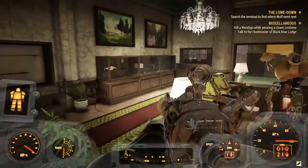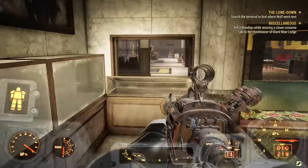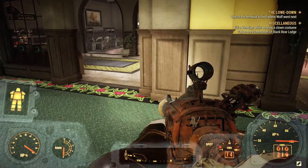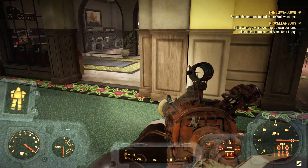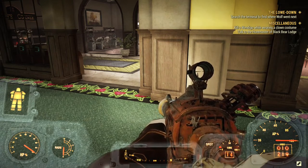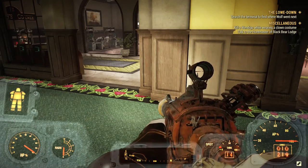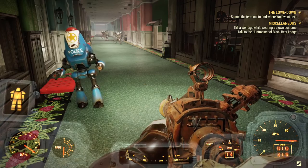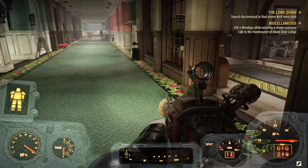Besides those four vendors, you can also buy this weapon's plan from Vendor Graham. For those who don't know, Graham is a super mutant traveling merchant. He's quite difficult to find — I've been playing for a few years and I think I've only seen him twice. So don't count on Graham; it's better to buy it from the four station vendors.